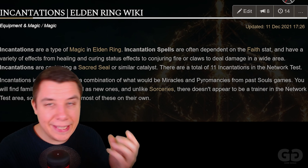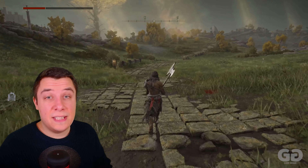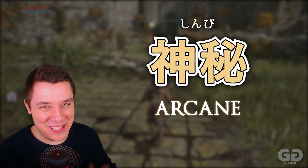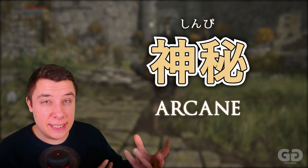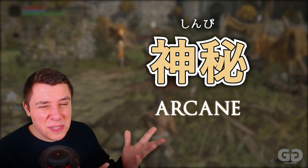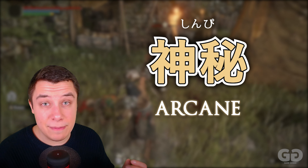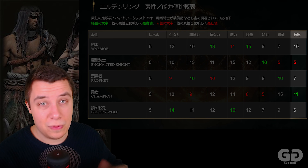According to the wiki, incantations are a combination of both miracles and pyromancies from the previous Souls games. The final stat is Shimpi — Arcane. Arcane is a more mysterious stat that boosts your ability to get certain items when you defeat an enemy, boosting your discovery skill, death resistance, and some sorceries and incantations as well. The class that gets the most Shimpi, the most Arcane, is the Yusha — the champion or hero.